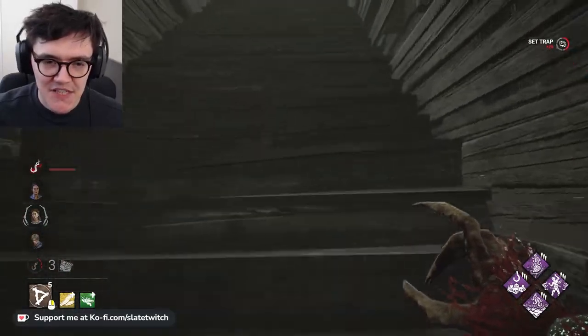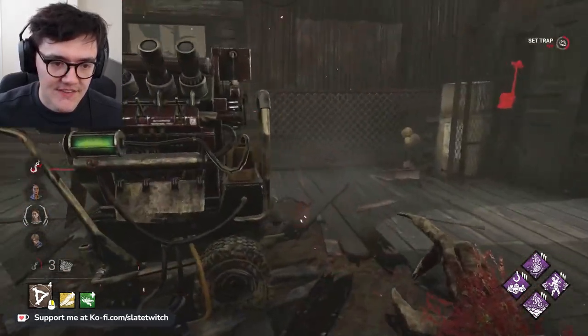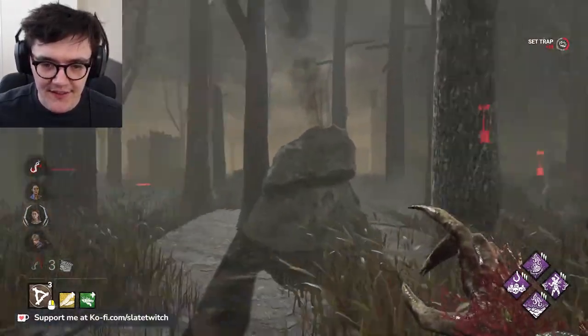If you want to get this basement unhook without setting off a trap, you need to crawl all the way down. This is great, this is very good indeed. Okay, this gen stalled nicely.